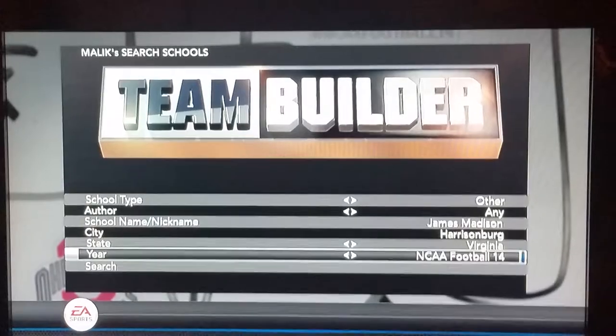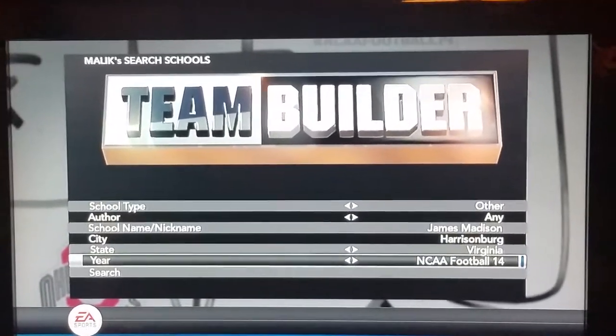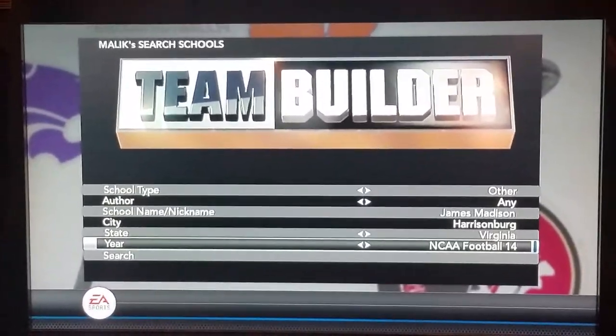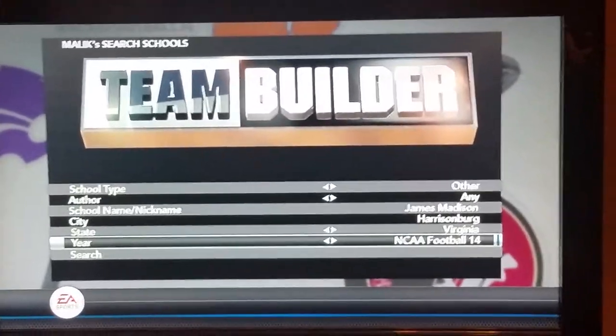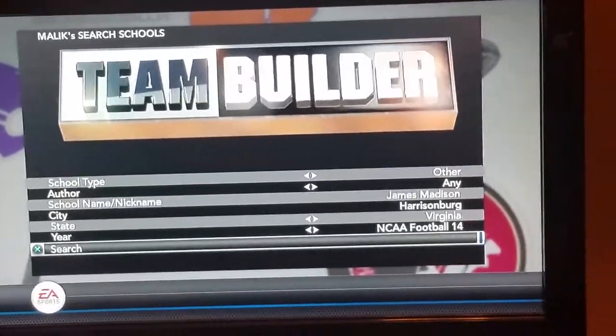To get them on NCAA 14, go to school site, go to other, leave the author as any, put in the school nickname James Madison, put in their city Harrisonburg, and of course your state Virginia. In the year build, put in instantly football 14 and we scroll down here.